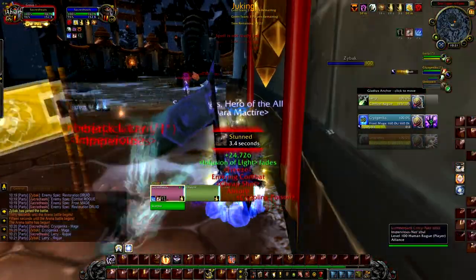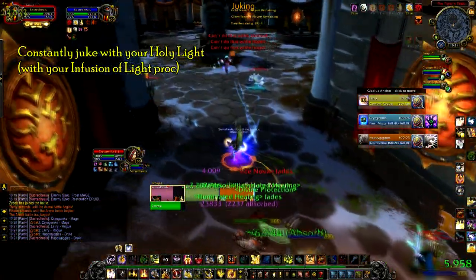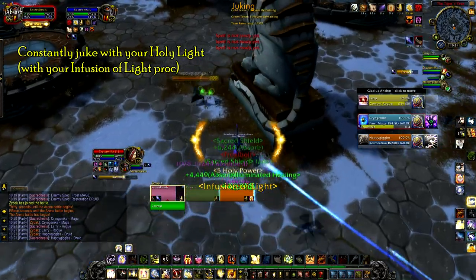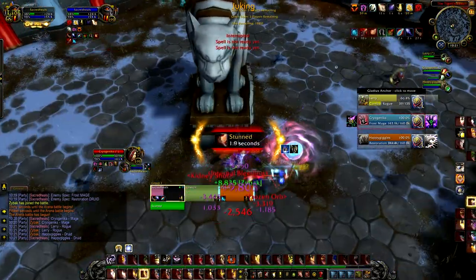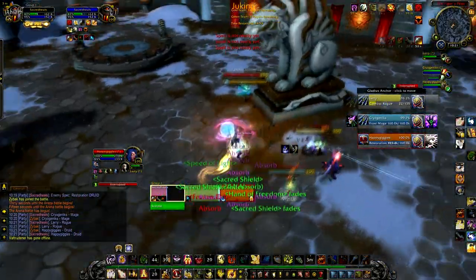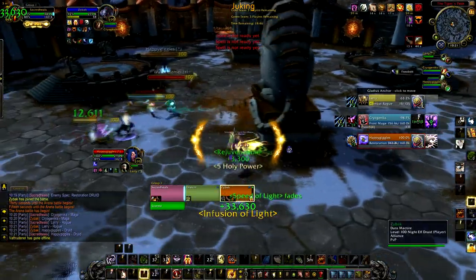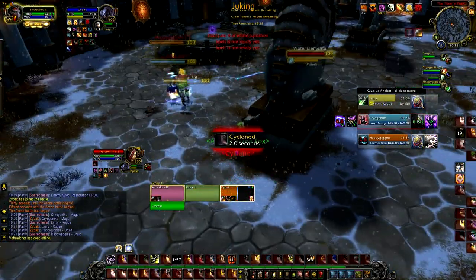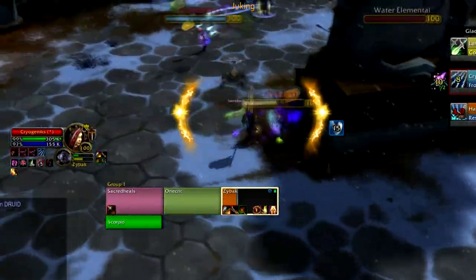This brings me to juking. In Warlords of Draenor, juking — fake casting, pump faking, whatever you want to call it — is now mandatory. You cannot not juke. Word of Glory is casted and actually has the same cast speed as Flash of Light, but Flash of Light heals more because of the glyph. So you'll juke with Flash of Light or a fast-cast Holy Light from your Infusion of Light proc. It is much more difficult to juke with a 1.5-second cast than a 1-second cast — with haste, Flash of Light is about 1.25 seconds and Holy Light with the proc is about 0.8 seconds. I am constantly juking with that 0.8-second cast from Infusion of Light.